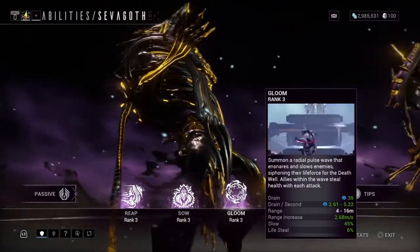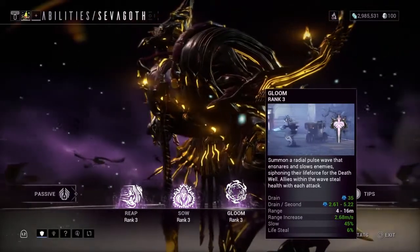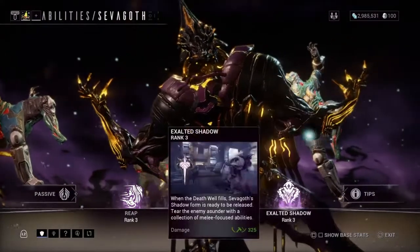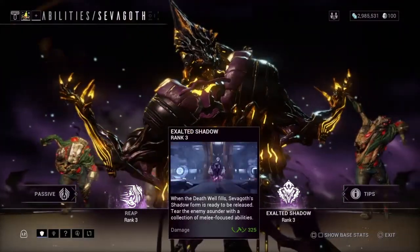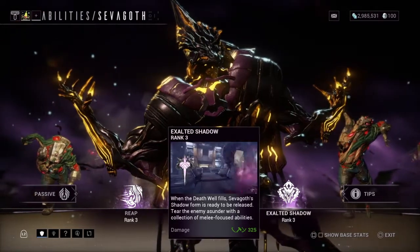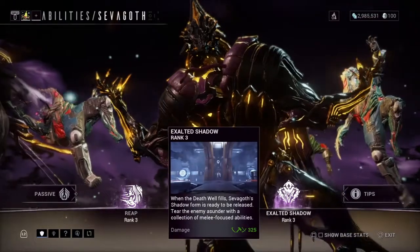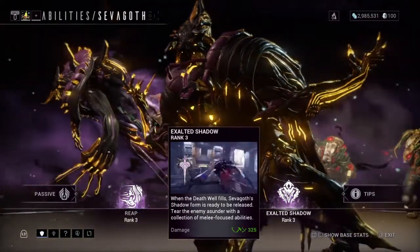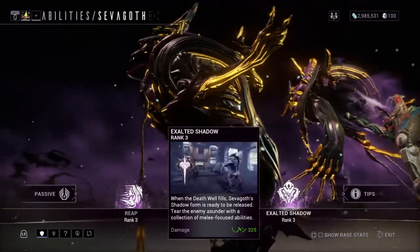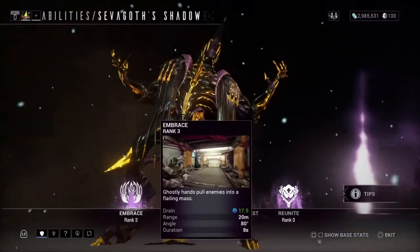His third ability, Gloom: this ability is something like Nova's slow ability — Sevagod will slow enemies in a radius. His fourth ability, Exalted Shadow: when the Death Well fills, Sevagod can use this ability to summon Sevagod's Shadow, and you can control him. You can activate this ability even if the Death Well is only at 75 percent.